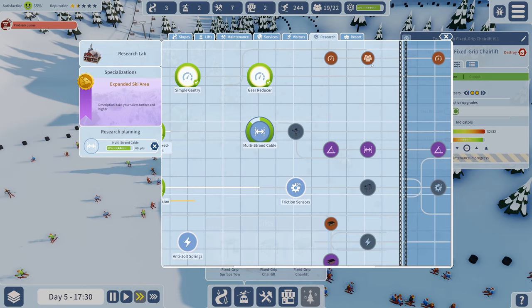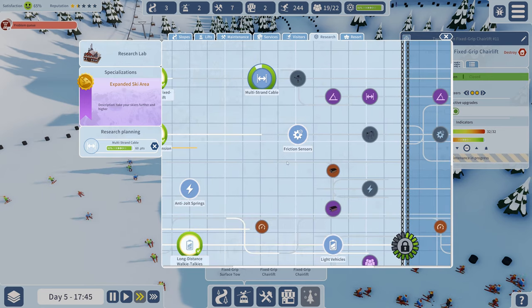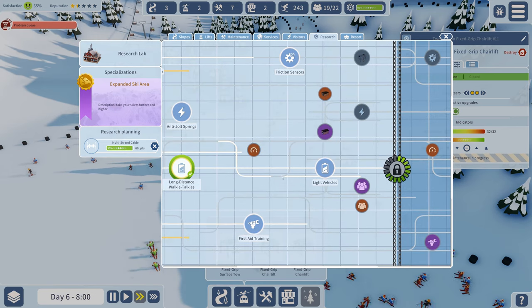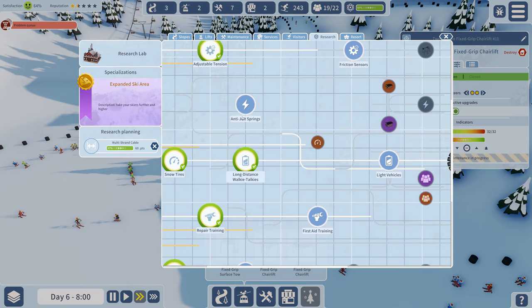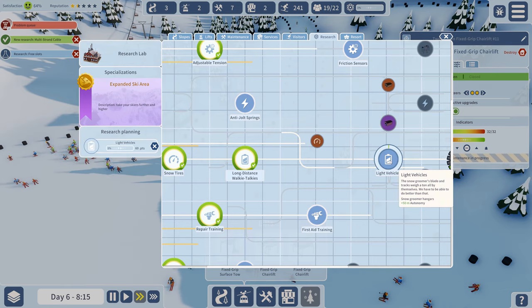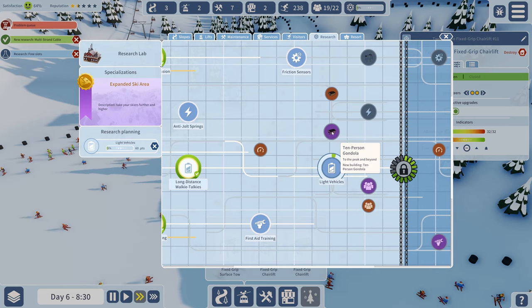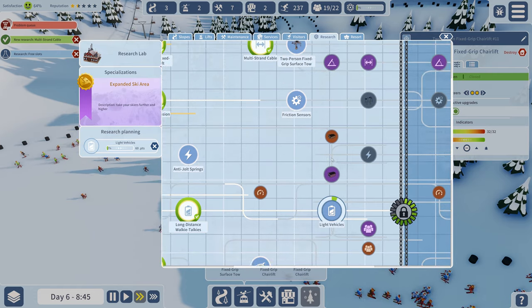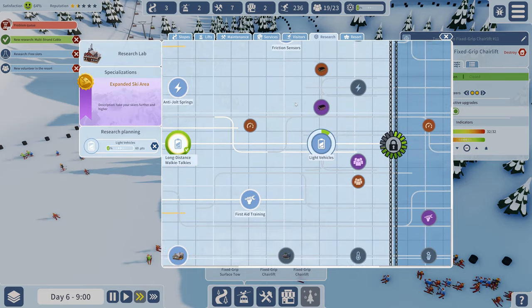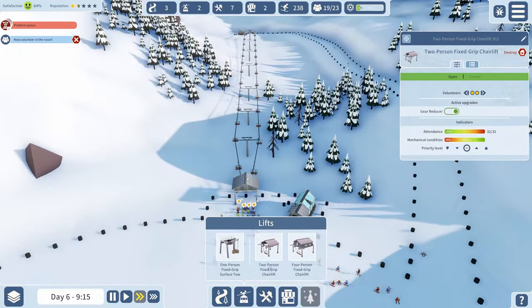Looking through the research tree - reinforce foundation, new building two-person fixed grip surface tow, that's for longer cables, and chairlift speed. Oh here we go - 16 person gondola! I need to go down this route in the tech tree. To get there I need to research light vehicles first - that should unlock the 10-person gondola. I definitely want to get gondolas running because that would help with the queuing problems.